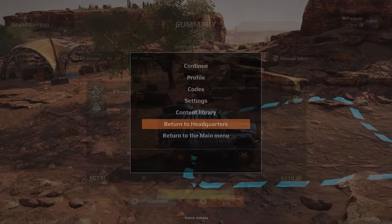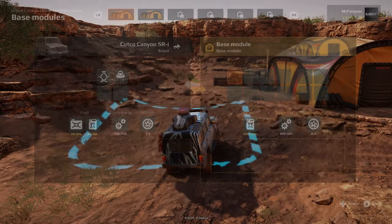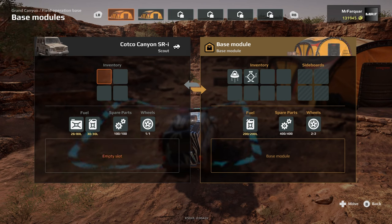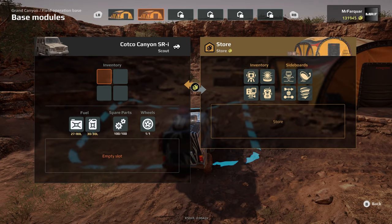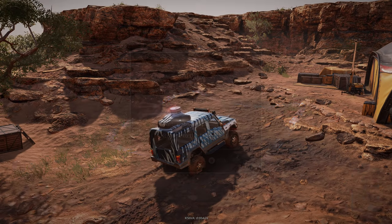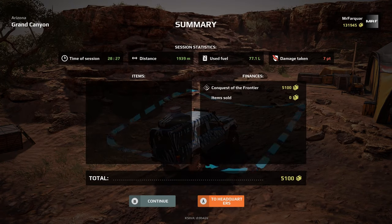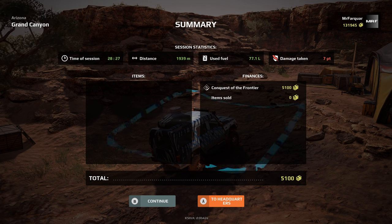So if we go to return to headquarters — actually, if I go here rather than sell them, we can store them. And the same with the parts. So rather than having to purchase more, we can spawn and just take the ones that we've got. So now we'll head to headquarters. It looks like we've got a little less money because we've not sold anything, but you sell them at half price — so we might as well do it like that.